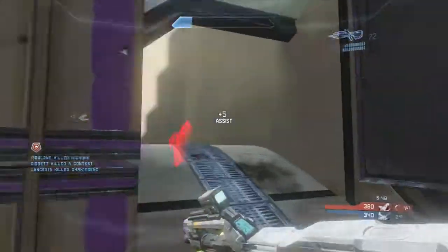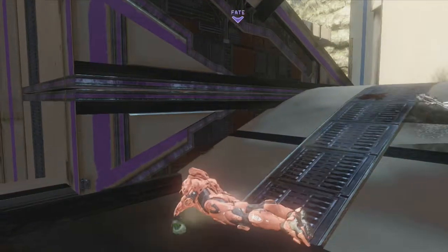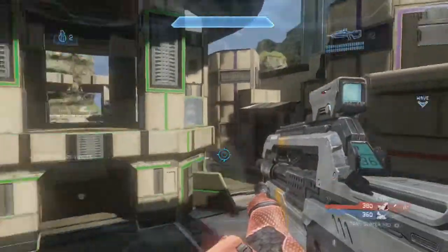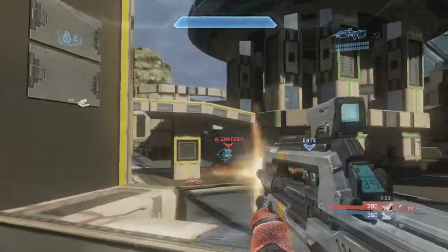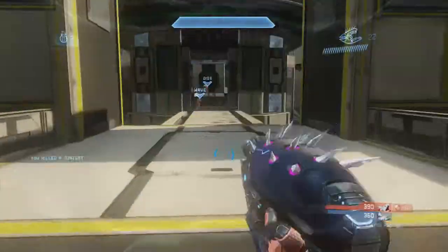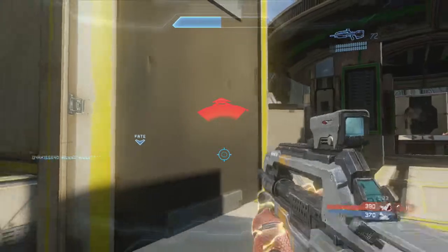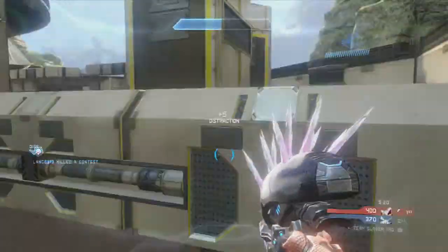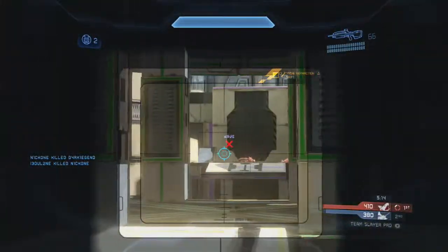That offsides concept applies to Halo as well. You don't want to cross a certain part of the map unless you know your teammate is on your side, somewhere on the map. If you're going to push top gold, you don't want to unless you know your teammate is pushing top purple or top mid. You can see right there I look right, I have a teammate top mid and a teammate top purple, and I immediately look to clean up the kill.